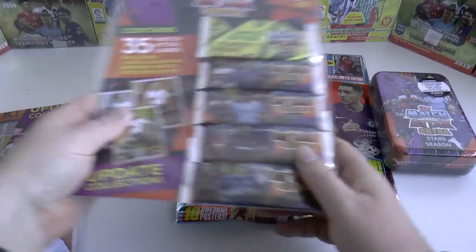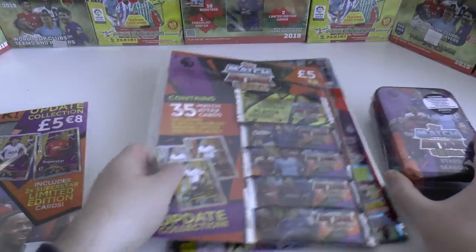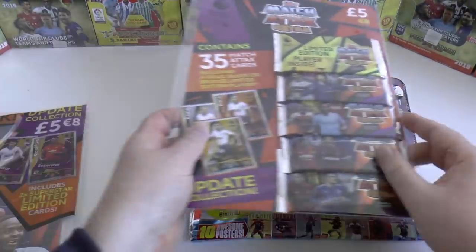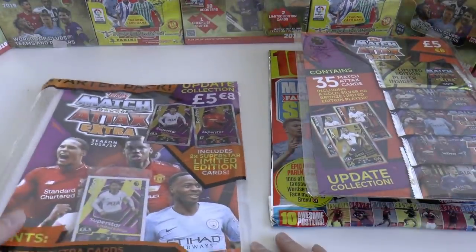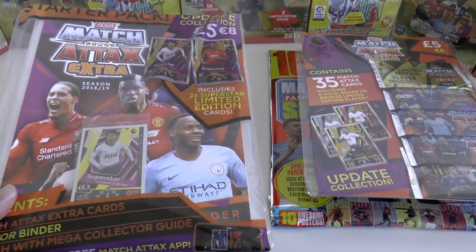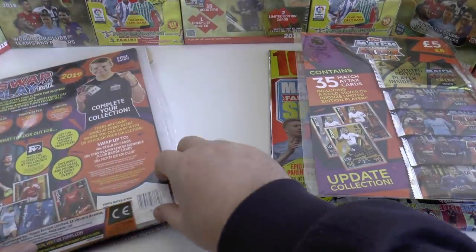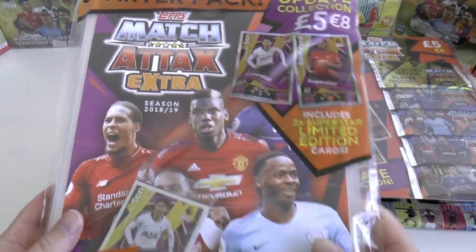That makes sense — then we'll move on to the Multi Pack, then the Mega Tin, and lastly the exclusive Match of the Day Special Magazine. There's also an extra magazine coming out for Kick Magazine — the next issue, if you're looking at this on upload date, is next week and will contain a Silver Harry Kane limited edition. But first off, let's start with the Starter Pack.